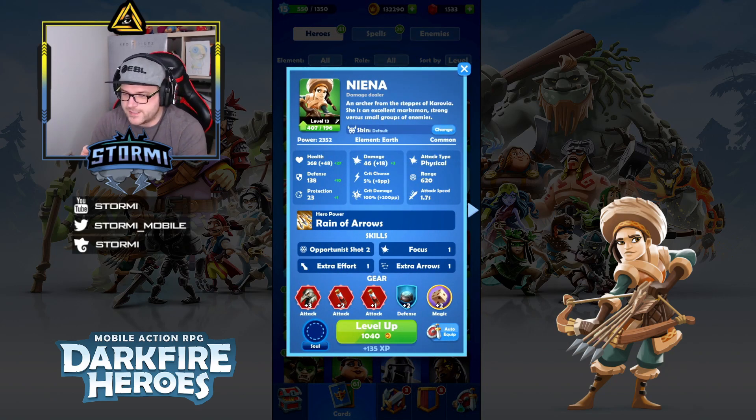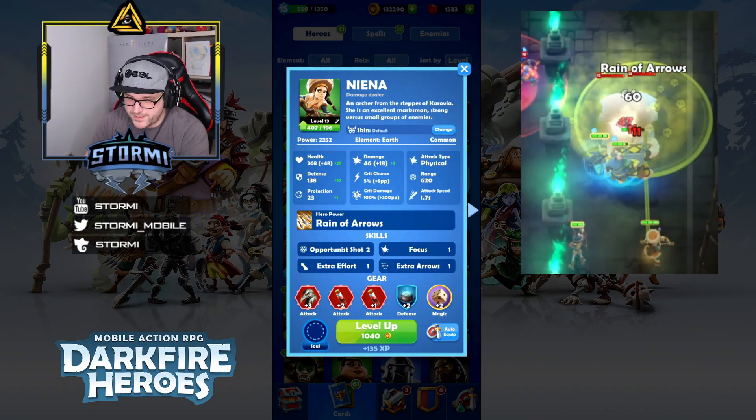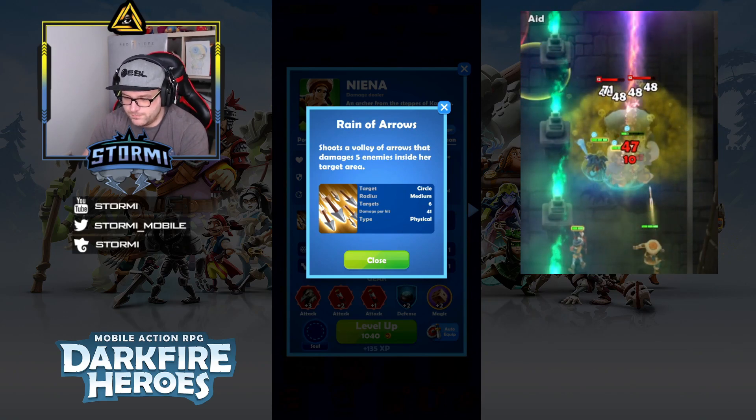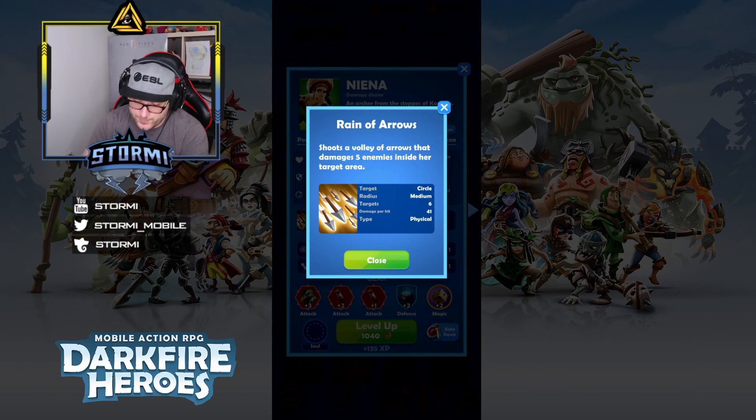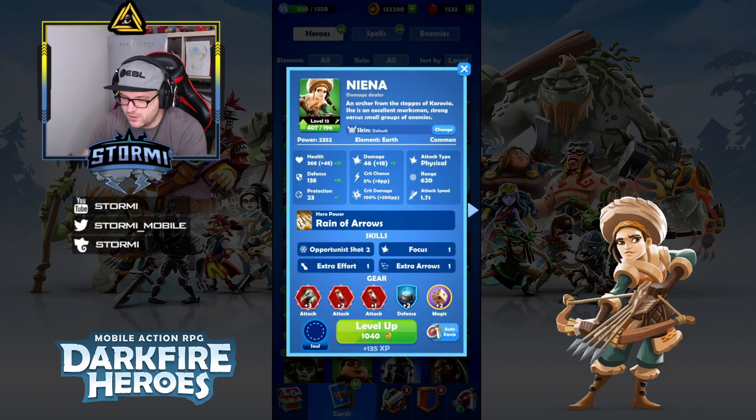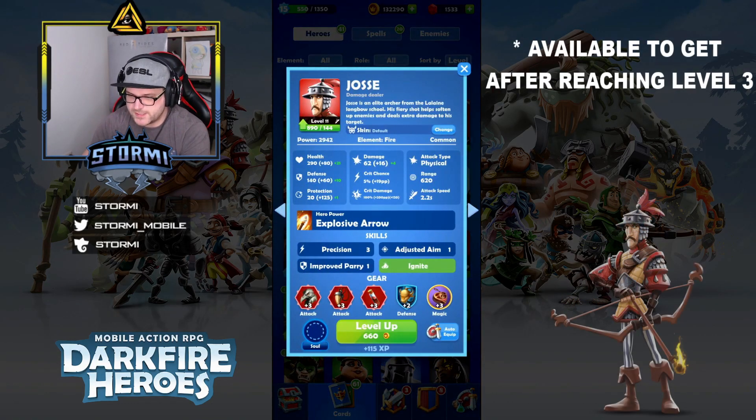Nienna is my highest-level hero right now. She is another earth hero with the role of damage dealer. At level 10 she causes 21.76 damage per second on auto-attack. The key thing about Nienna is her ultimate ability, where she fires a high amount of arrows hitting at least five targets in a medium area. Both attacks cause physical damage, and the ultimate gets boosted with her skills, making her really strong. She is very flexible for both PvP and PvE modes such as the campaign.